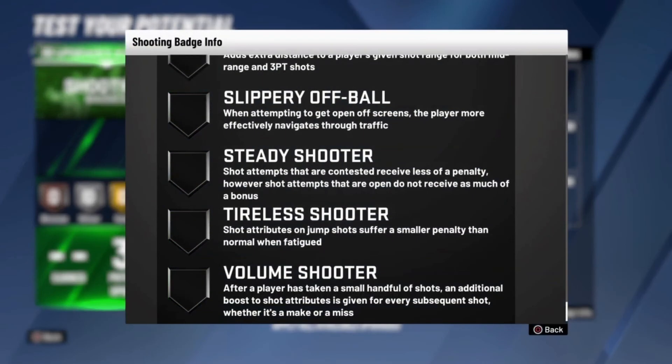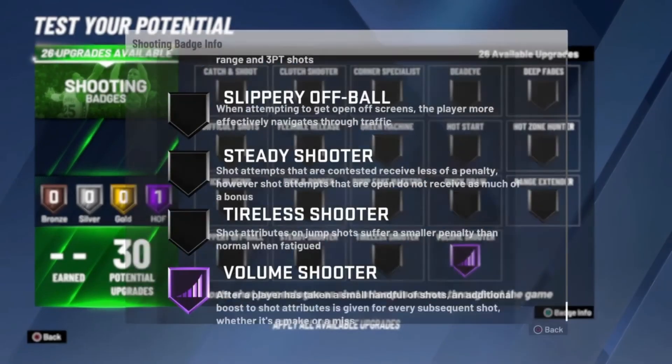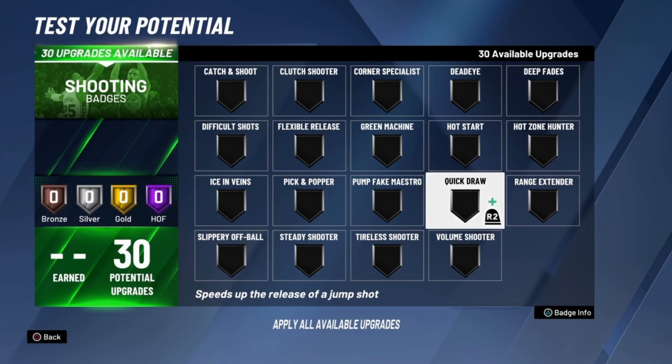Tireless Shooter — a lot of people say it's not effective, and honestly in previous years it was called Tireless Scorer and was never that impactful. I wouldn't say you have to use this badge unless you're going to be running around screens all day in the 2v2 court — if so, give it a go on Hall of Fame if you have enough upgrades; if not, don't bother. Volume Shooter — use this on the highest tier possible. After a player takes a small handful of shots, an additional boost to shot attributes is given for every subsequent shot whether it's a make or a miss. That's a badge you want on the highest tier.